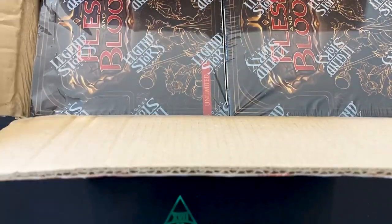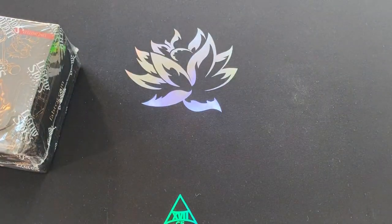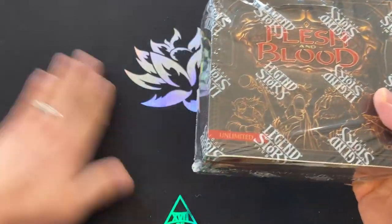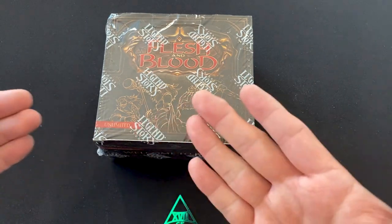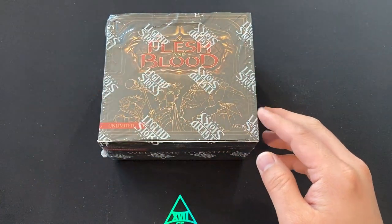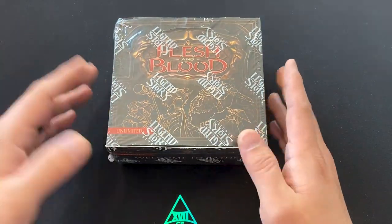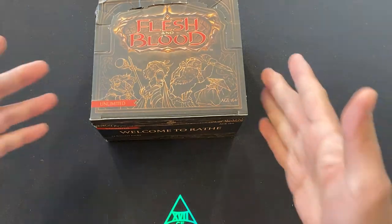We've opened up and we are going to do one box of Welcome to Wraith Unlimited. You can tell that it's unlimited because there's this little strip that says unlimited. The alpha edition, the original, the very first print — the prototype product — has alpha written on it. So this is obviously plastered with unlimited. We're starting with this product because unlimited edition was made for players. There's a little bit of a collectability element, and you still get the same fun of the loot farming and equipment farming element as well.